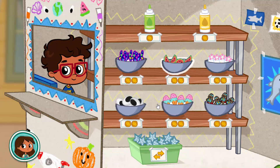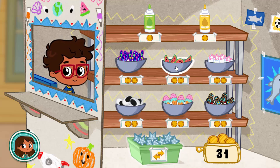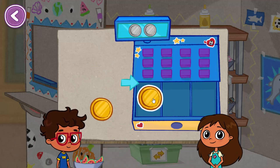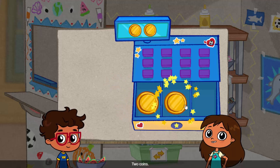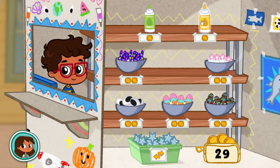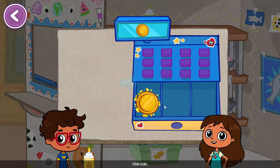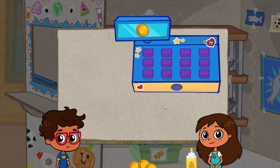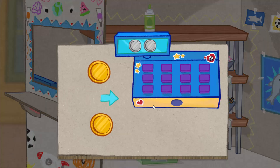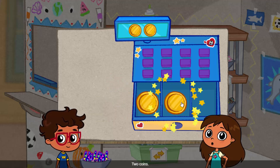When you're ready — Javi has a new supply to trade! Watermelon! One coin, two coins. Gracias, Javi! Yellow! One coin, two coins. Gracias, Javi! Butterflies! One coin, two coins. Gracias, Javi!